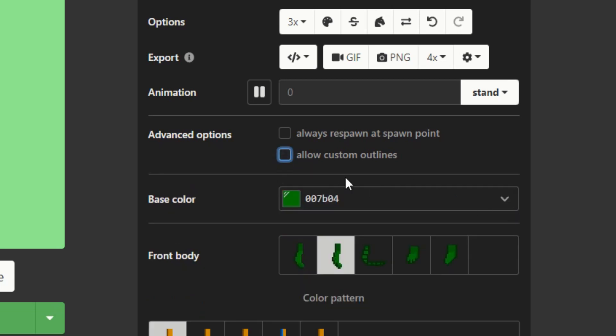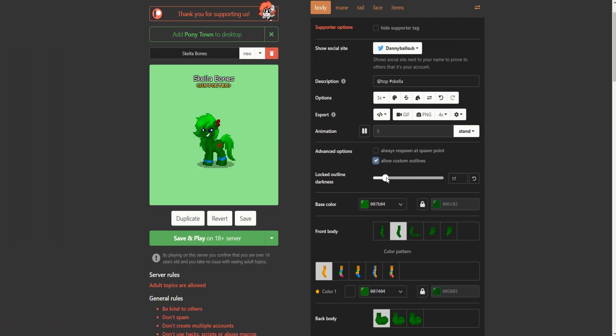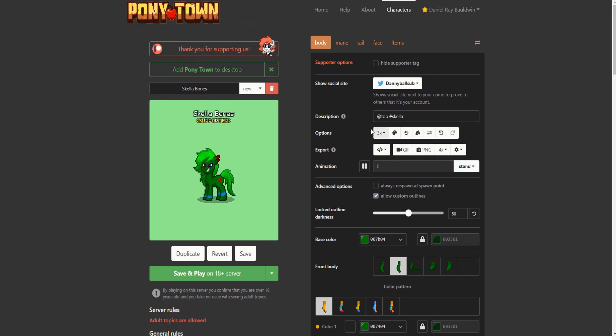If you remove the option, the slider goes away. With it enabled, 50 is the default value. You can set it anywhere from zero to a hundred. Rather than having to click and adjust each thing individually to a perfect color, you press this one thing and it changes all of them at once — pretty neat.